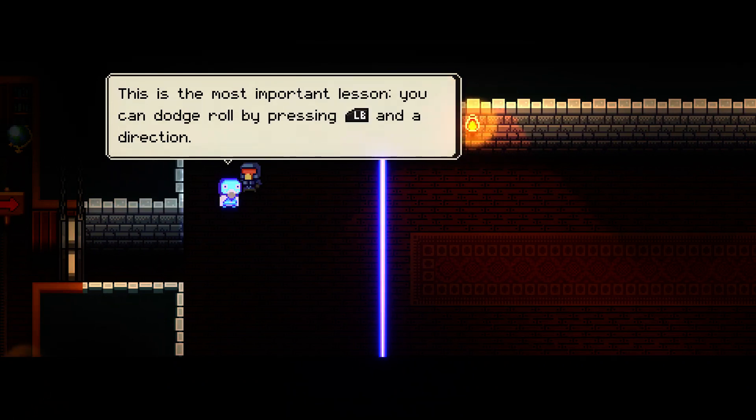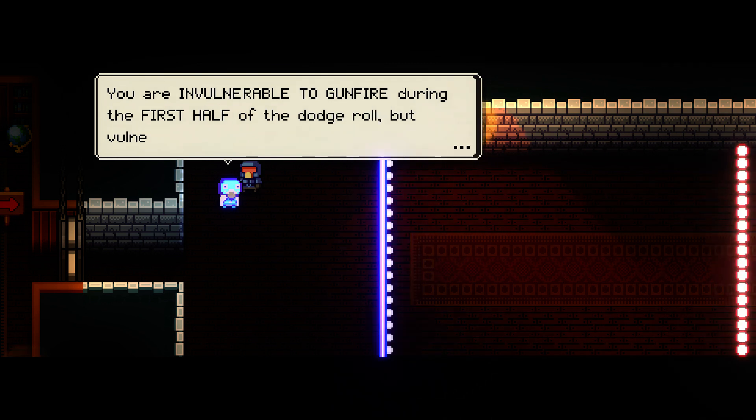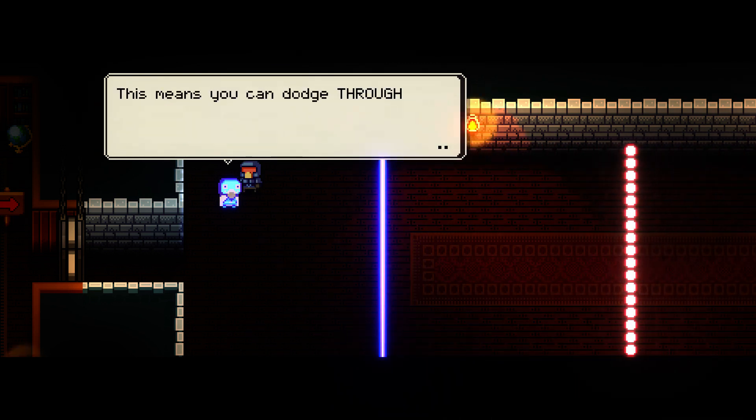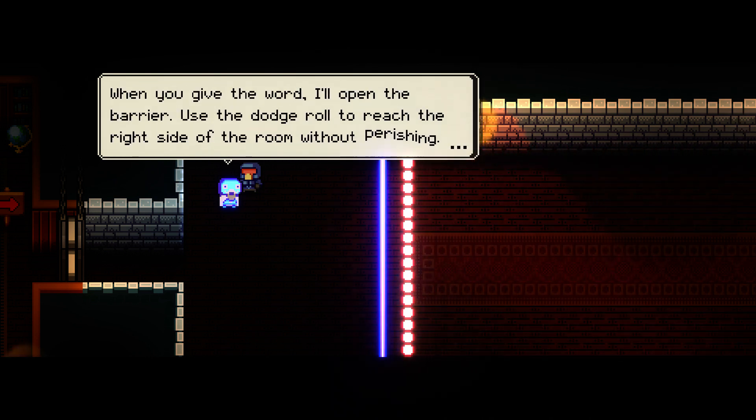I have played a bit off camera before recording this. This is the most important lesson: you can dodge roll by pressing left bumper and a direction. You're invulnerable to gunfire during the first half of the dodge roll, but vulnerable again when you hit the ground. We can dodge bullets and other hazards, but it requires precise timing.